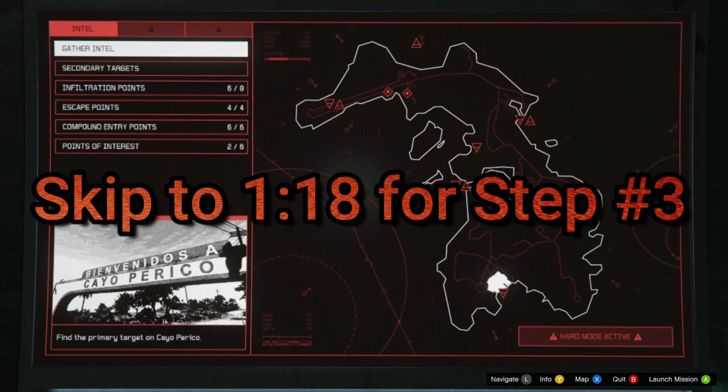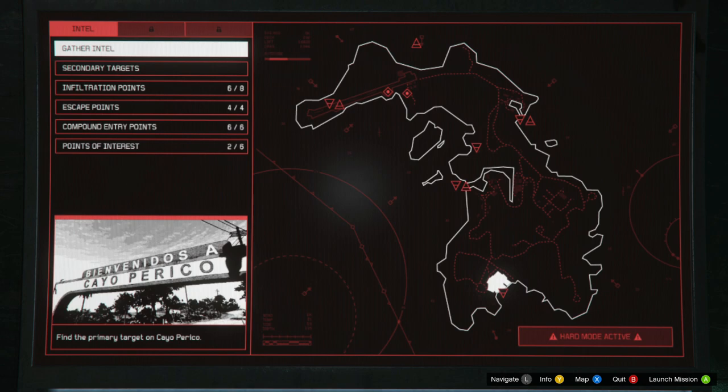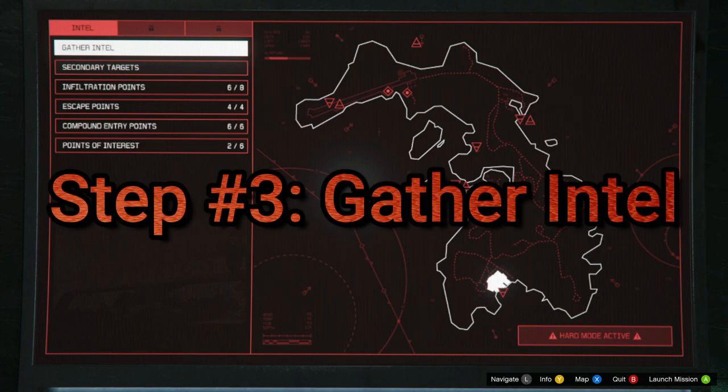Now if you want to maximize the amount of income you can make per mission, you're going to want to complete the heist the very first time, and as soon as Pavel sends you another text to come back and do another heist, come back right away so that hard mode will be active. With hard mode active, it adds an additional $100,000 to whatever your primary target may be. For example, the pink diamond without hard mode is $1.3 million, and with hard mode active it goes up to $1.43 million. I recommend doing it with hard mode active.